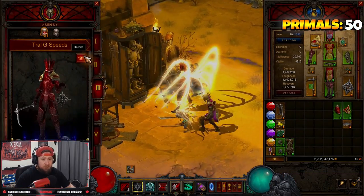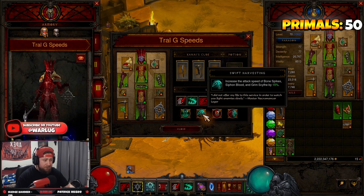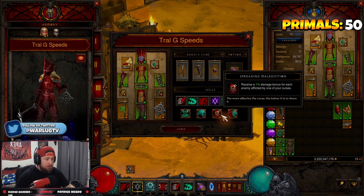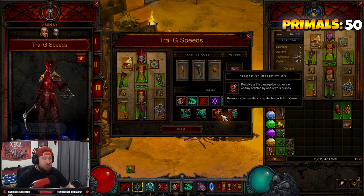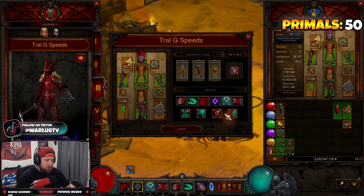For passives: Stand Alone increases our armor by 100%, reduced by 10% for each active minion — we'll have two, so we get an 80% buff. Swift Harvesting increases our attack speed with Siphon Blood. Spreading Malediction receives a 1% bonus for each enemy affected by one of our curses, which should be all the time when we're up close and personal.